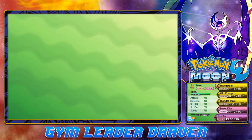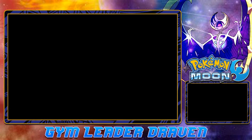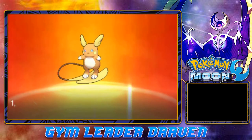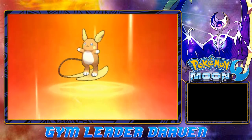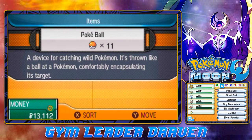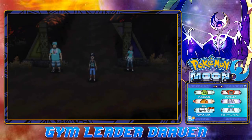After evolving into an Alolan Raichu, it's now learning the Psychic attack, which pretty much replaces Ultra Psycho. I'm going to take away Sweet Kiss and teach it Psychic. I also taught it Wild Charge off screen. So there it is — we've got ourselves an Alolan Raichu, we got Terra Rough back, and we got ourselves an egg sitting next to Flachilder.